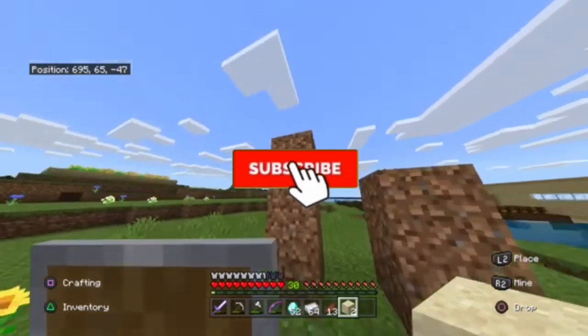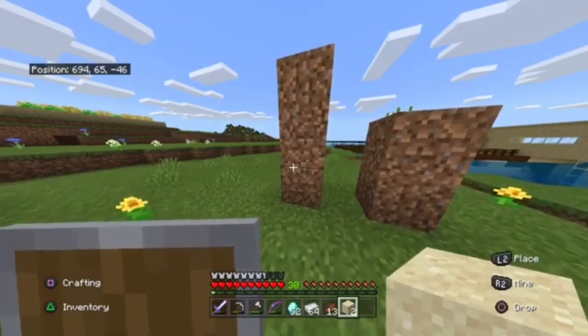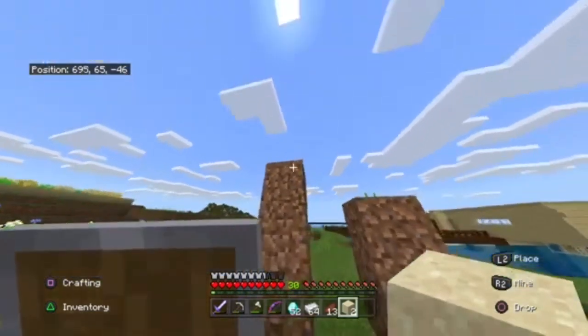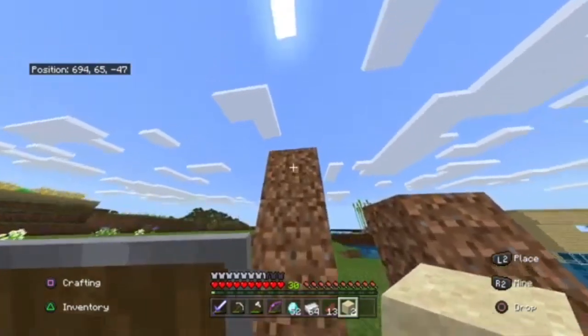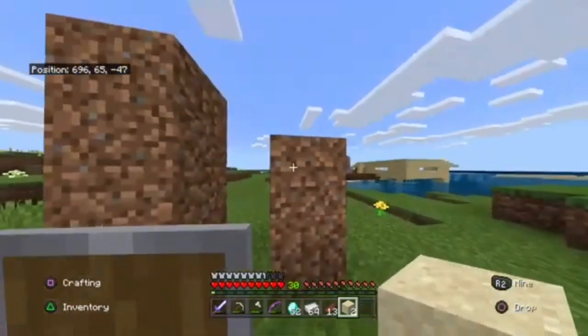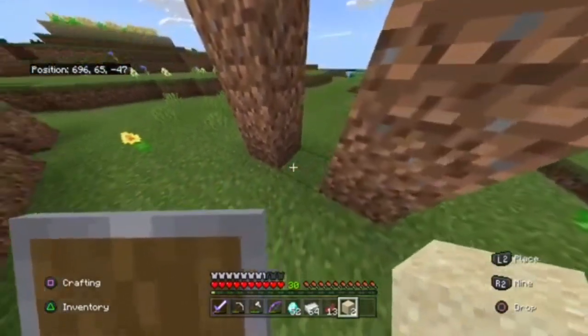What's up guys, today I'm going to be showing you an easy Minecraft duplication glitch. First, all you're going to need is an item you want to duplicate, a structure like this, and two sand. You're going to want to place three blocks up, leave a space, and two blocks here. Once you do that, you're ready for the glitch.